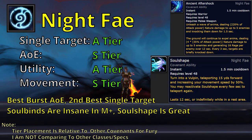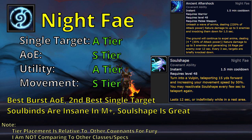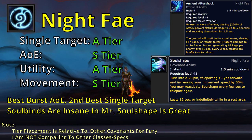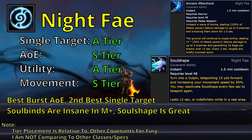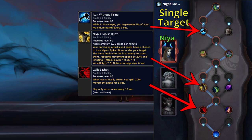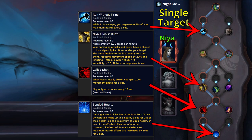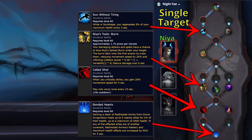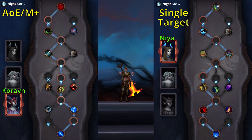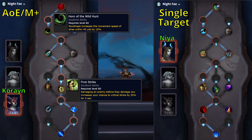Night Fae is probably the best all-around Covenant. It generally does the second-highest single-target DPS and has the best AoE burst capability. It also provides an extra movement ability, and the signature ability Ancient Aftershock provides decent utility for Mythic Plus and PvP. For single-target encounters, Soulbind with Niya — go the path of the Potency Conduit and Run Without Tiring, then the Endurance Conduit plus Niya's Tools of the Burrs, then finally the path of getting Called Shot. Because of how Niya's Capstone trait works, it's optimal to find another melee player who is not Night Fae and have them stand on top of you while both away from the rest of melee, so you can always get the extra mastery bonus when you use Ancient Aftershock. For AoE encounters in Mythic Plus, Soulbind with Korayn and go the path of the Potency Conduit and Horn of the Wild Hunt, then the Endurance Conduit plus First Strike, then Hunt's Exhilaration.